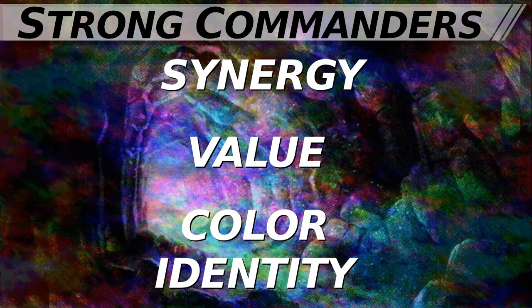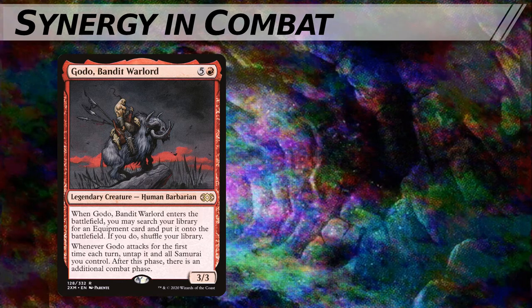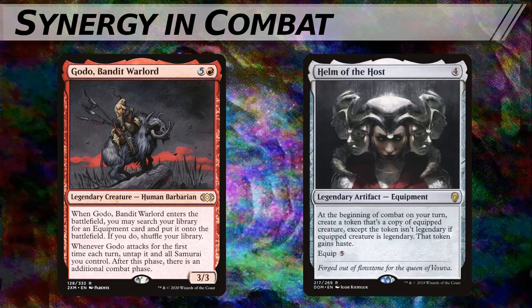Starting with the category of synergy, we're going to look at two decks from CEDH. Number one, our old friend Godo. This is a zero-card win condition built around Godo, Bandit Warlord — a 3/3 legendary creature human barbarian. When Godo enters the battlefield, you may search your library for an equipment card, put it onto the battlefield, then shuffle your library. Whenever Godo attacks for the first time each turn, untap it and all samurai you control. After this phase, there is an additional combat phase. In the classic CEDH Godo deck, you are fetching Helm of the Host.